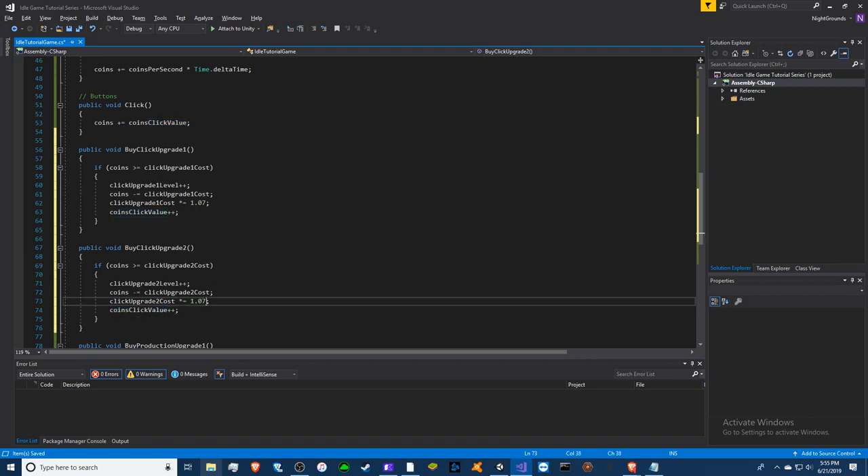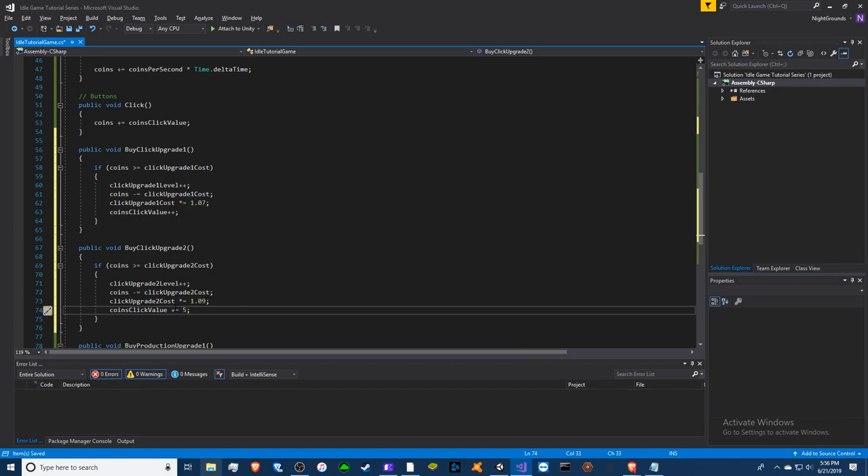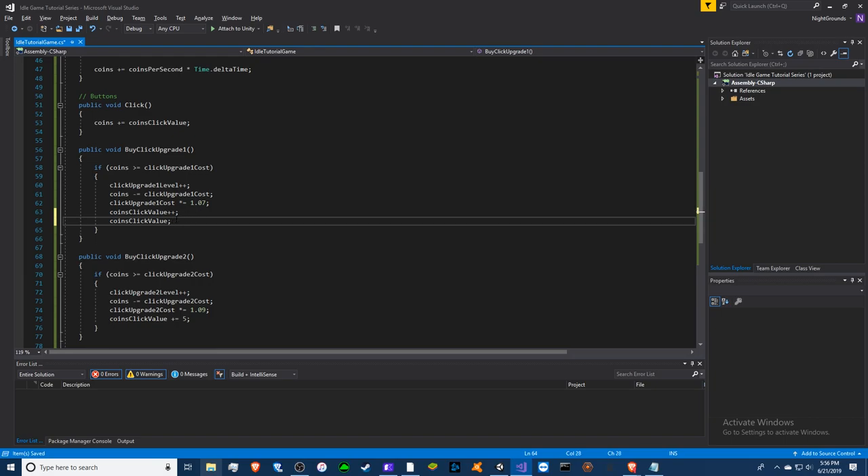For the coins click value, I'm going to make the cost multiplier a little higher so it gets more expensive faster. This time I want it to give five every time you buy it. We're going to do plus equals five instead of plus plus, so instead of giving one it gives five.